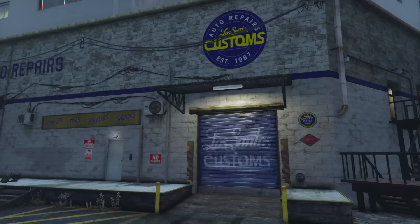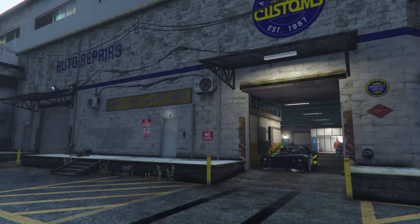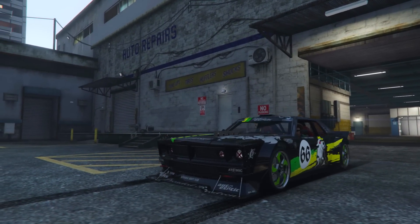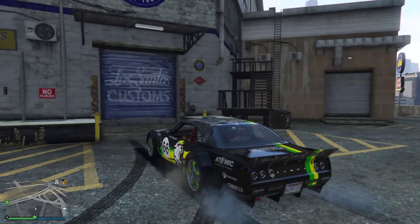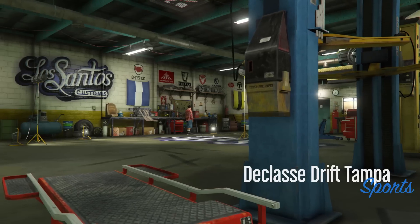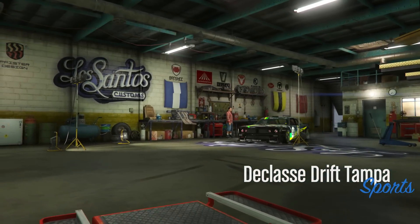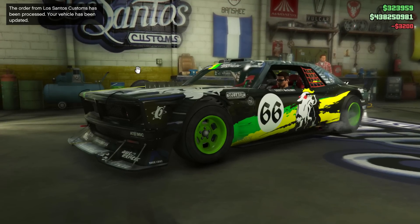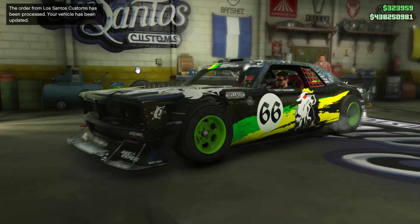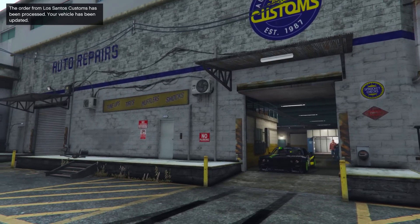Once you've chosen the colour, back out of the custom shop. From here, load up the iFruit app on your iOS or Android device — if you haven't got it already, download it and sign in to your Social Club account. Once the app is loaded, find the vehicle you just fit the wheels to and re-select the stock wheels. Save the changes and go back into GTA Online. You don't have to leave the game or reload while doing this — just go onto the iFruit app, make the changes, and go back to the game. Give it roughly 30 seconds, then go back into the custom shop, and the first option you'll be given is to process your app order. Select it, and you'll now find the stock wheels have been fitted to your vehicle with the wheel colour you selected.